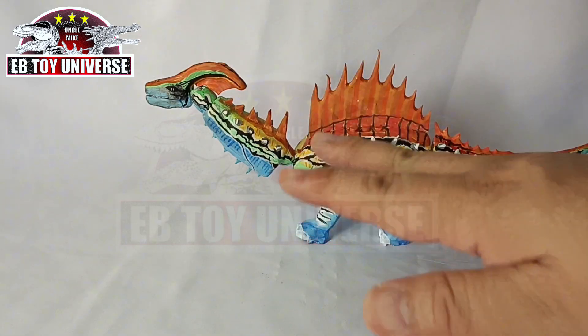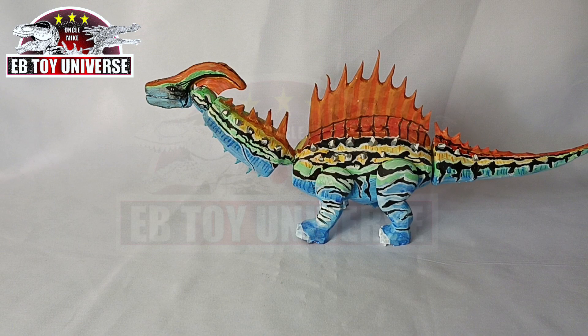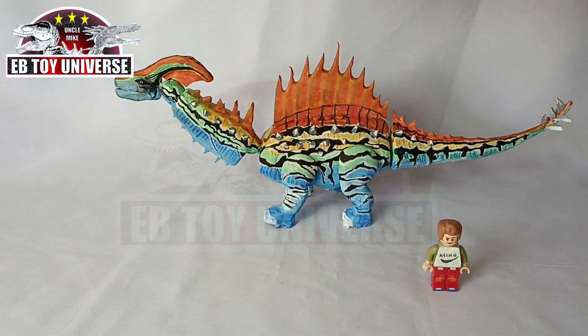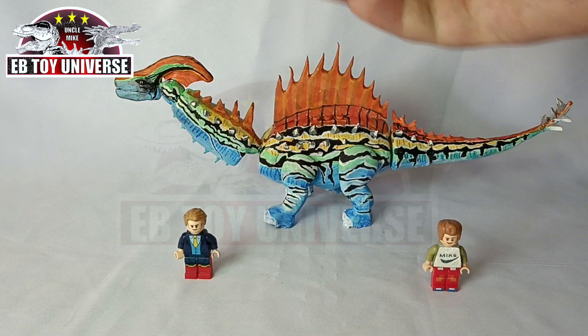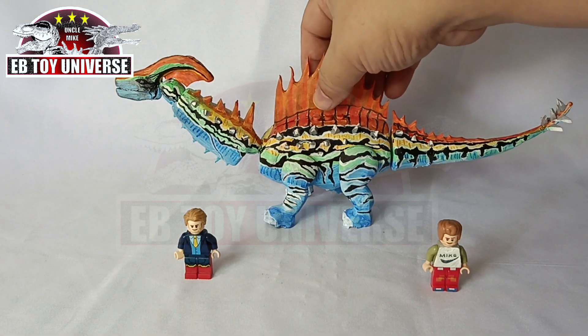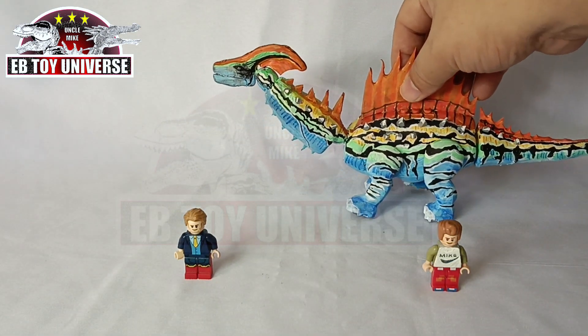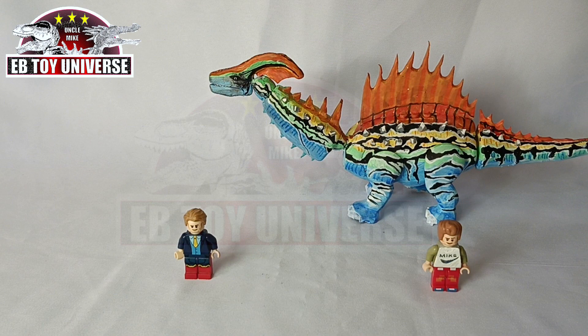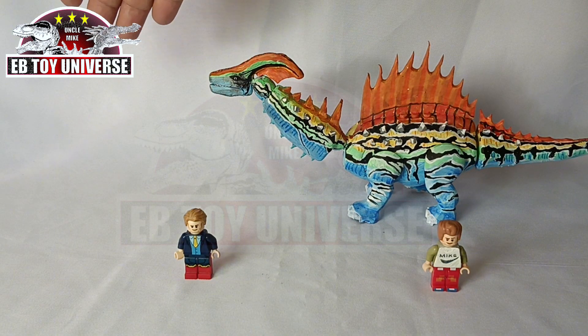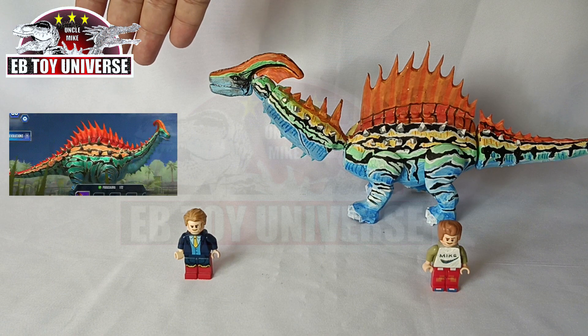Hello guys, this is Uncle Mike, of course. Happy New Year again, and here is my Minifigure with our Dynamaster Champion, Gratacious Bricks. They want to greet you Happy New Year, and they will be presenting this very, very colorful ivory that I did for our very first custom for the year 2024, and this is actually based off from this particular item.